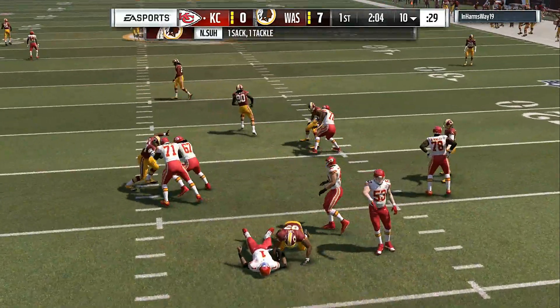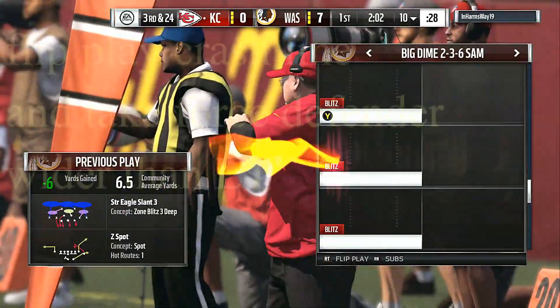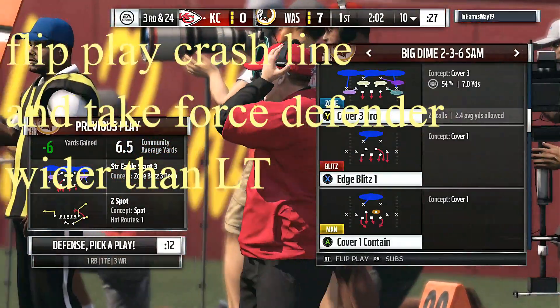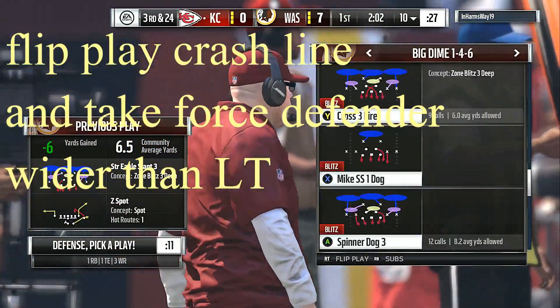Right there you can see Ndamukong Suh just going ham — cheese, eggs, and bacon. That's play number two, that's the strong eagle slant three, no base align.